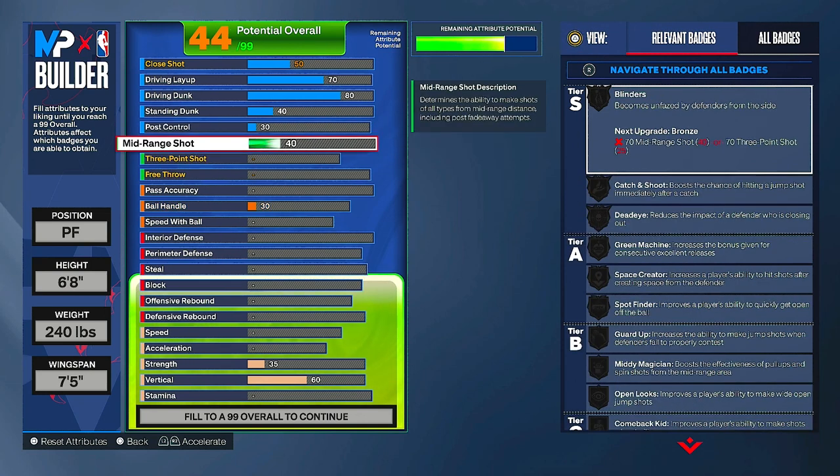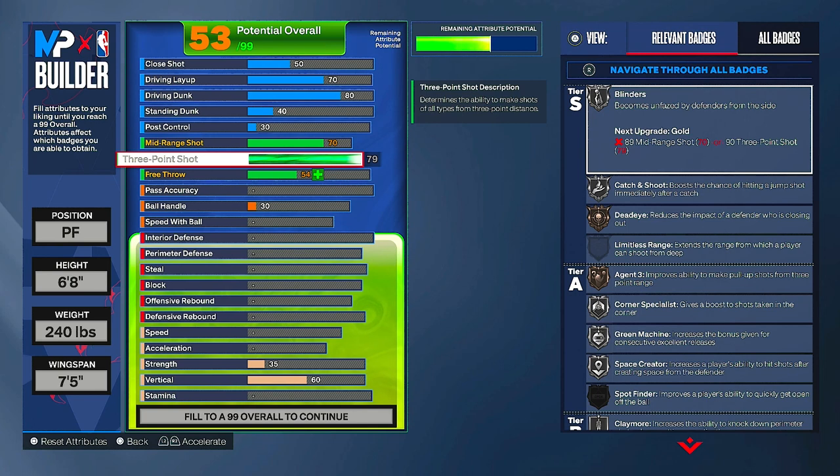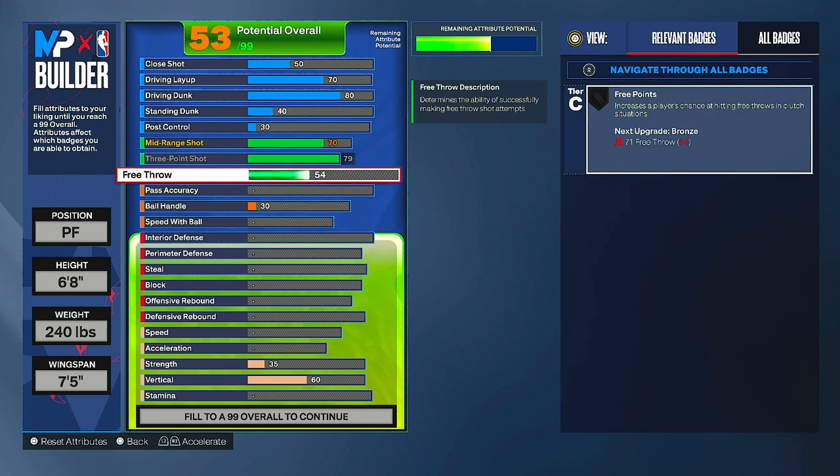For shooting, put your mid-range up to 70. Three-point shot up to 79 — you might think you need higher but you don't; you can shoot with as low as a 76 but I wanted 79 and I'll tell you why in a second. Free throw went all the way up to 83 from extra attributes since I play rec — that's just what I went with.